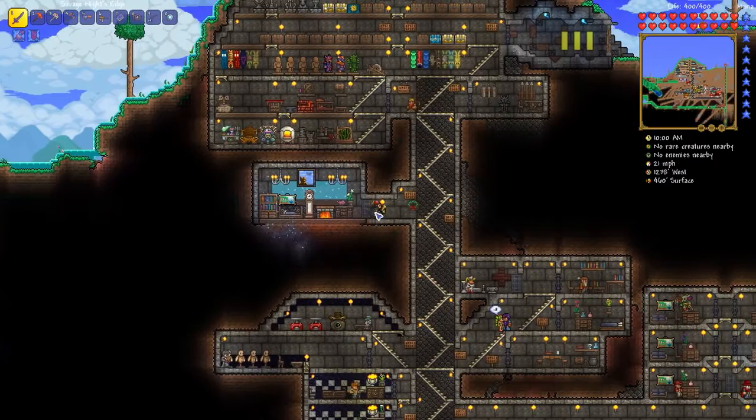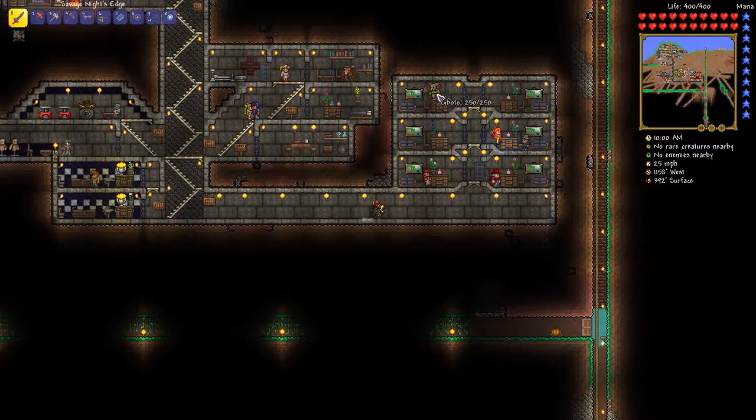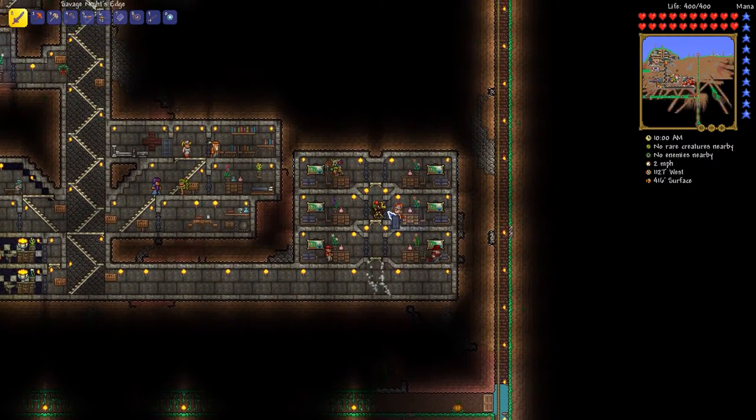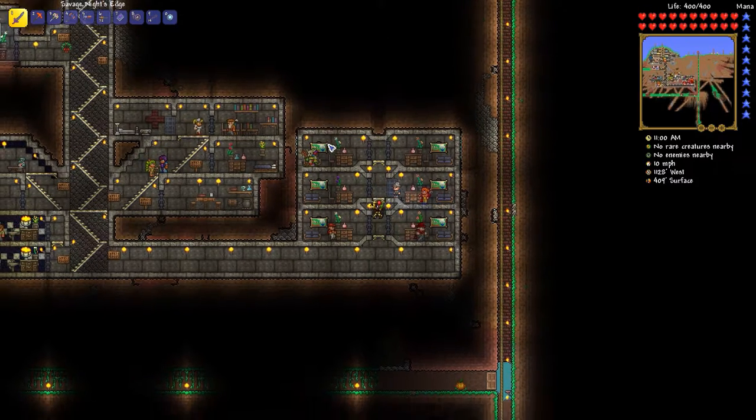Let's see if the angler has anything to offer us. The witch doctor is currently on top of his dresser — having some trouble there. The angler says there's a terrifying creature that flies among the stars — it's called a wyvern! Oh man, a wyvern quest — I can't.